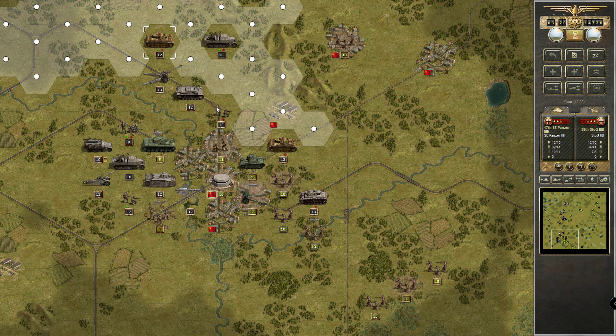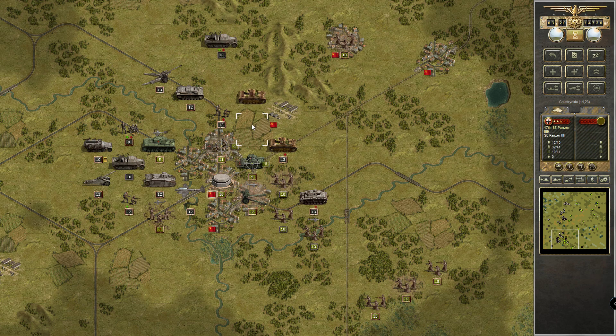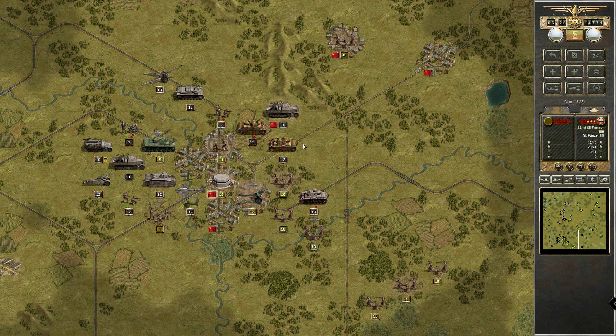We should probably take them with the strategic bomber. Let's drive there but you can't catch it. Very nice — oh come on. Surrender is very good, very good indeed. We are not attacking there — that's actually all we can do.